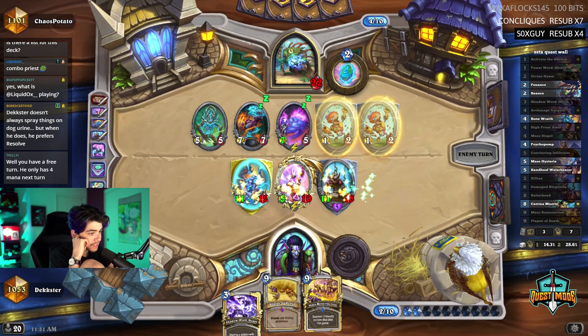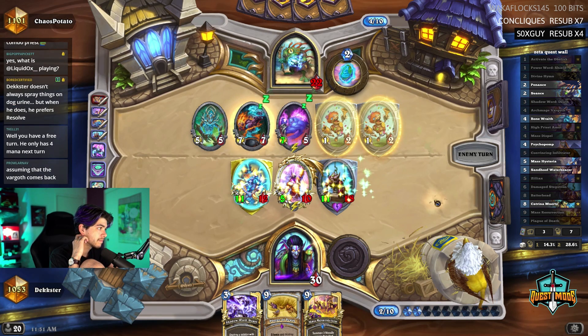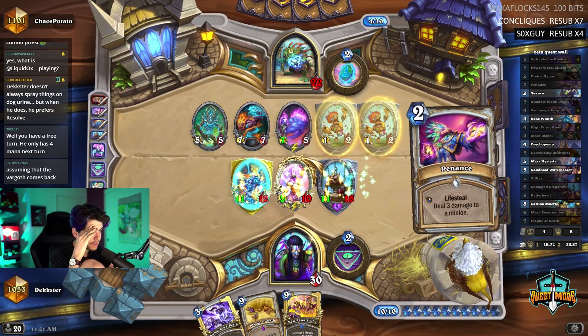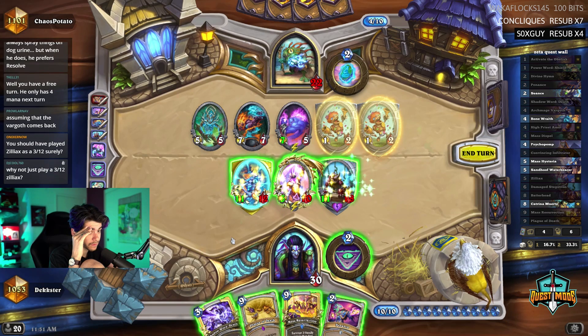I could - I don't want to play a great. Penance, penance, penance, penance. I just deathed that. Why not just play 3/2 Zilliax? I could have, and I probably should have because Amet was there - 3/2 Zilliax, buff it up. Yeah, that was probably a lot better. Maybe I didn't want it in my pool - maybe that's what it is.